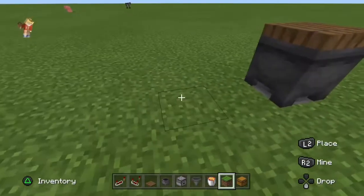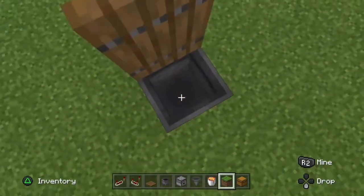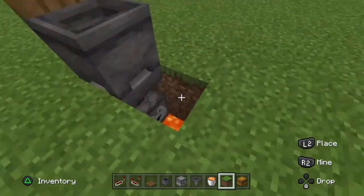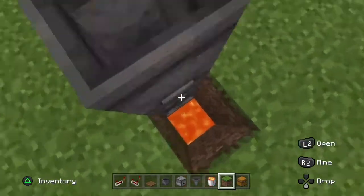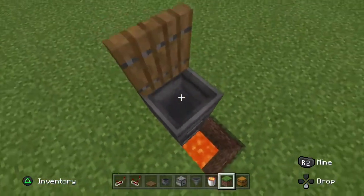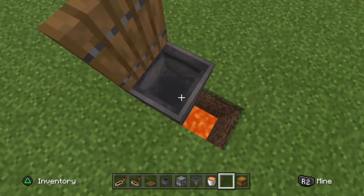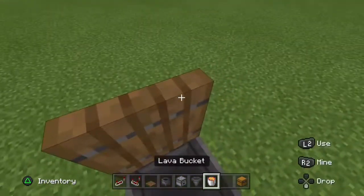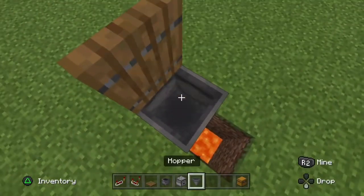Now when you drop anything in here, it should just burn it — it should incinerate it. So there you go, you hear the tick, and that's it burning inside there. Make sure you don't — if you're in survival, you're going to die that way, so be careful. Put that in there, you see it. It takes a little bit of time, but that's okay. If you're going to be dropping mass amounts of stuff, it'll all just go through.